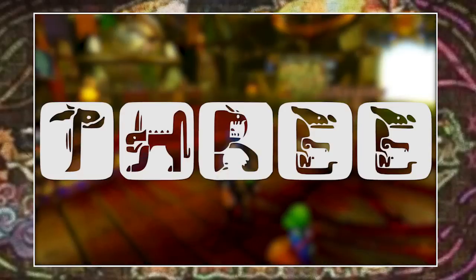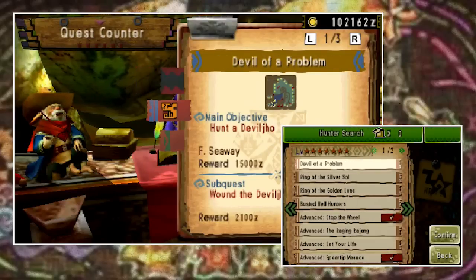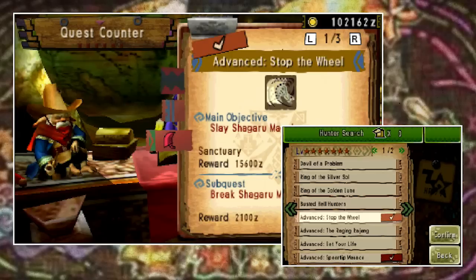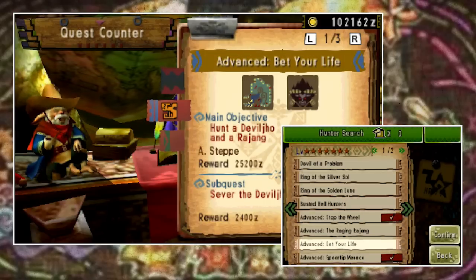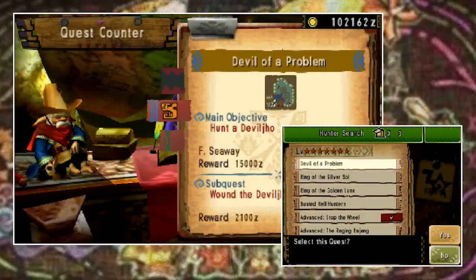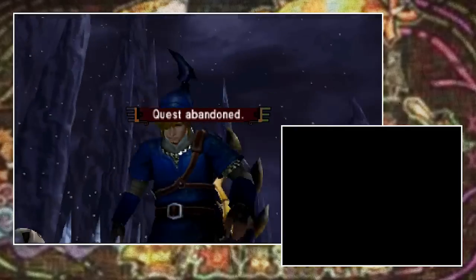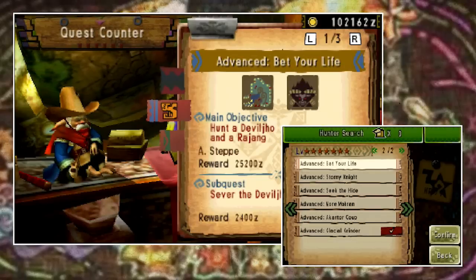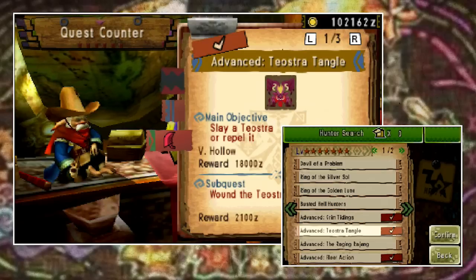Coming in at number 3: returning those missing quests. If you've hit the high rank quests, you've probably noticed that sometimes an advanced quest — say against an elder dragon like Teostra or Khezu — just isn't in your list. Annoying, but you can fix it. These quests are special and they come and go, but you can always get them back. Simply grab any quest, it doesn't matter which one, go out, and as soon as the quest begins, open your menu and hit abandon. All you want to do is cancel the quest so it returns you to the gathering hall. Then speak to the respective quest lady, check the list, and if it's still not there, select another quest, abandon, come back, and it should appear.